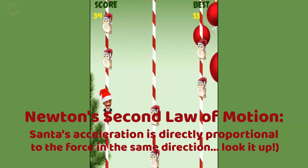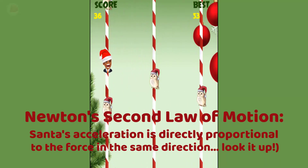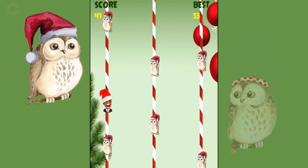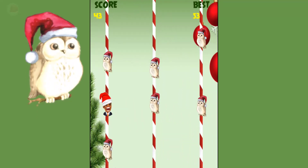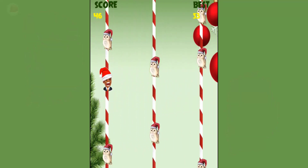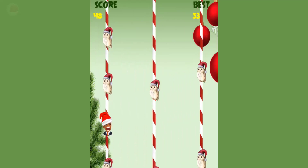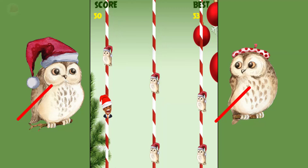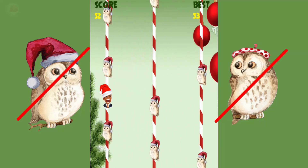Two gal Santas, and two owls that you see sliding up and down the poles. We have a guy owl and a gal owl. Your object of the game to win is to jump from pole to pole, but you can't touch one of the owls because if you touch one of the owls, you are going down.